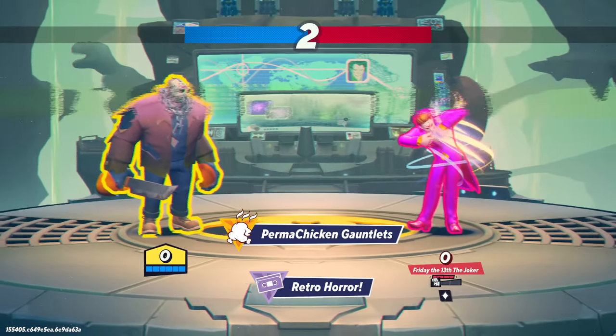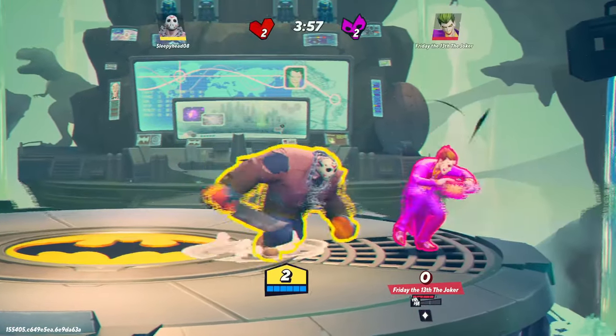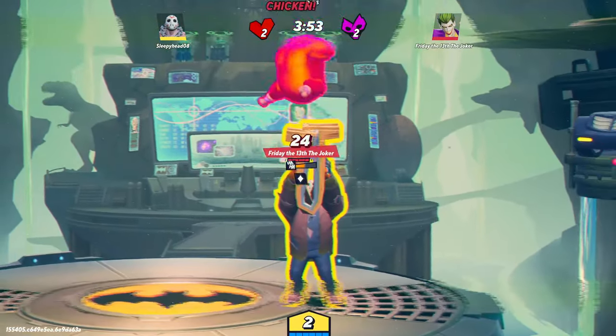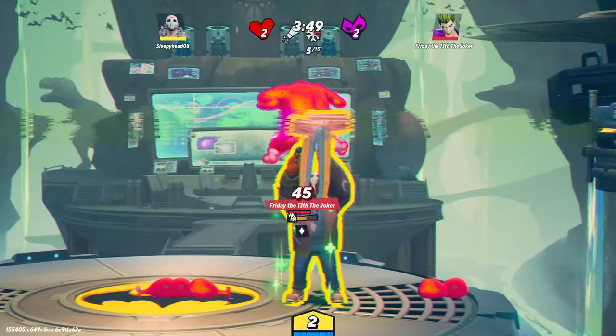In terms of strategies for actual battles, I've found that the CPUs in Rifts absolutely hate to air dodge. You can pretty much just up smash and up air to your heart's desire, and they'll just fall into it. Pretty much, if you land one, they die, as long as you don't mess up.